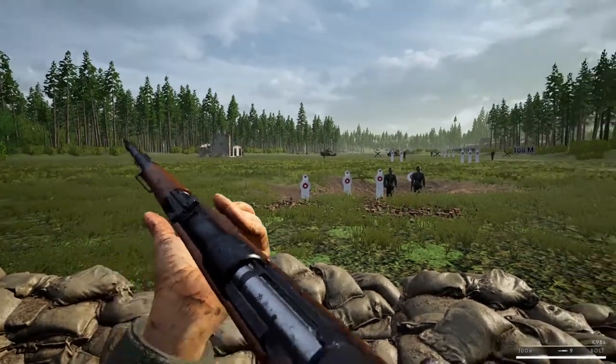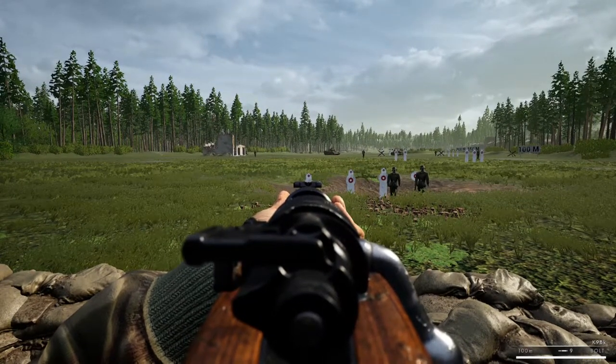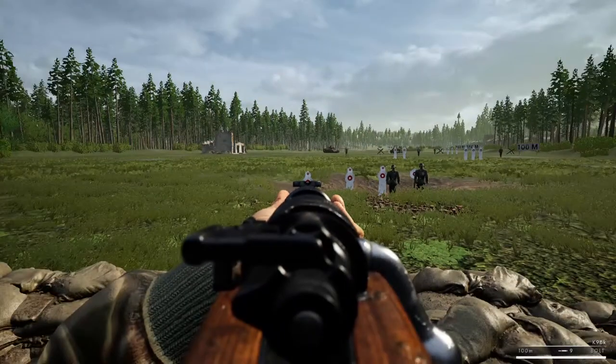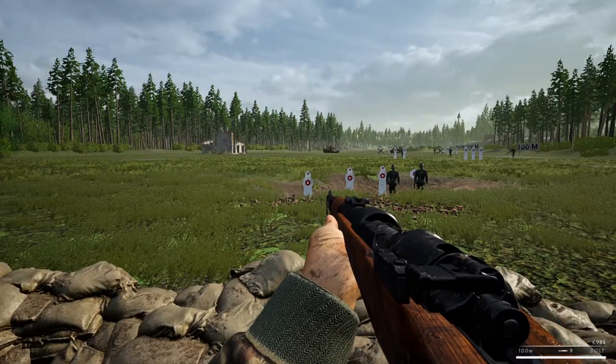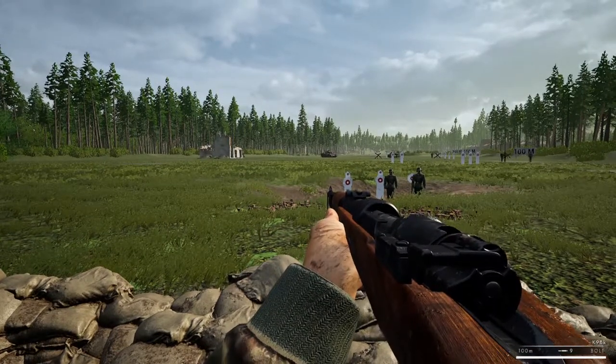Just to demonstrate: when I aim down sights like so and take a shot, I can clearly tell where my bullet's going to go — it's going to go right to my crosshair. But when I unscope, it's going to be going to that same spot. So if I shoot, I should be able to hit the exact same spot I was scoping at before.